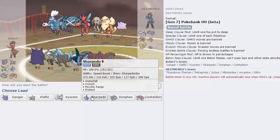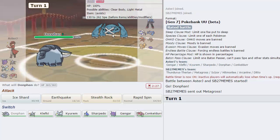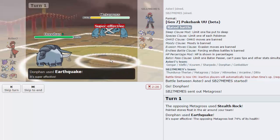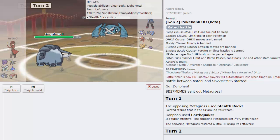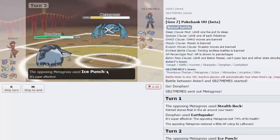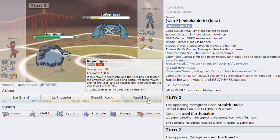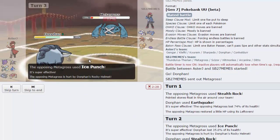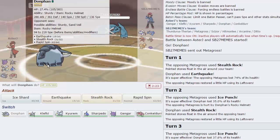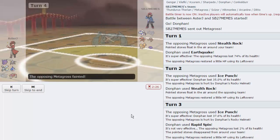I'm going to lead off with Donphan here - it matches up pretty well against his entire team. He leads off with Metagross, so this is already a bad position for him. I just Earthquake turn one and he goes for Stealth Rocks - we get off the Quake right there. He has Leftovers, which indicates he's probably not running Explosion. I go for Stealth Rocks as he goes for Ice Punch - he takes Rocky Helmet damage. His rocks are up, but mine are up too and we trade evenly.